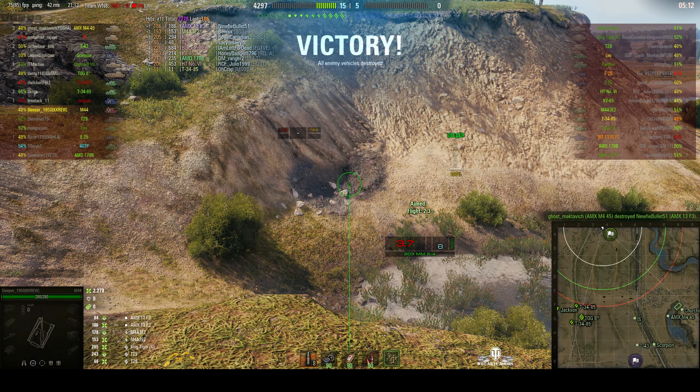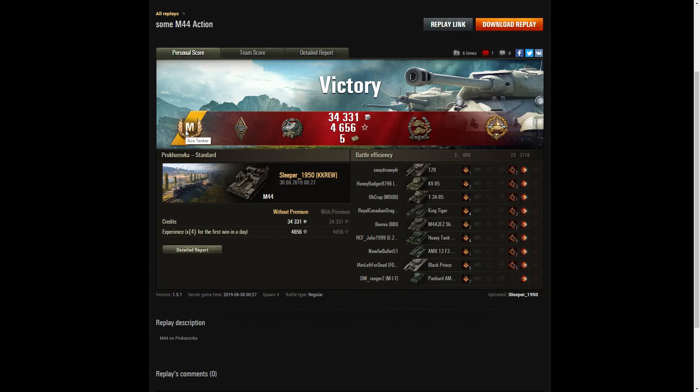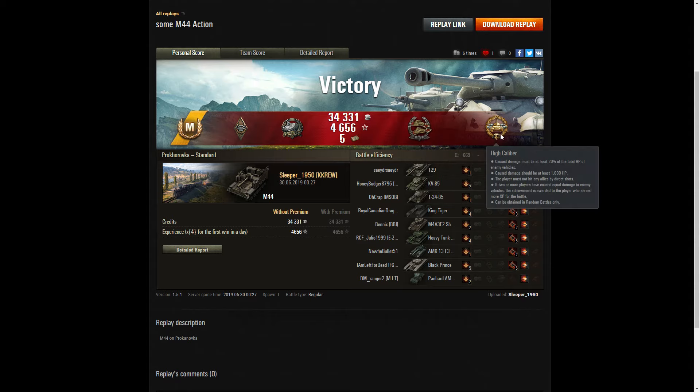He's ended the battle with no kills whatsoever, but he did do a lot of damage. It's an Ace Tanker for Sleeper 1950 and the M44. He got a Bruiser medal for getting at least 5 critical hits, crew incapacitations or module damage — in fact he got 23. He got a Gaze medal for doing more damage than 10 times the hit points of his own vehicle. He also picked up a Confederate for hitting more of the enemy than anyone else — at least 6 tanks subsequently taken out by teammates — and a High Caliber for dealing the most damage in the game.